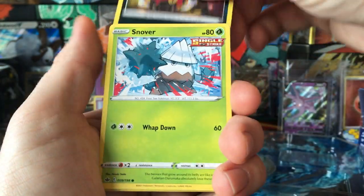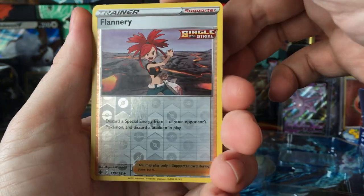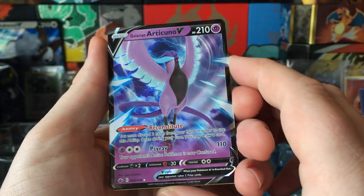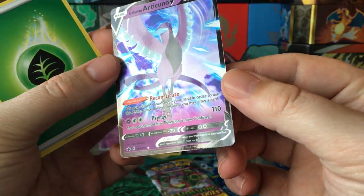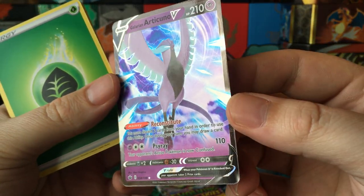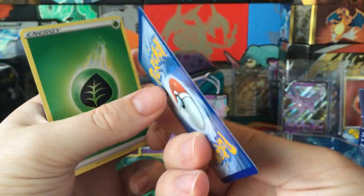We got Snorunt, Venipede, Snowbird, Galarian Slowpoke, Carbrawler, Flannery, and Galarian Articuno V. It actually looks really clean for a V — sometimes the edges aren't cut very well. But it's a really clean looking V.